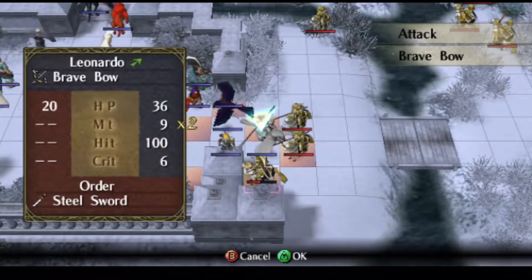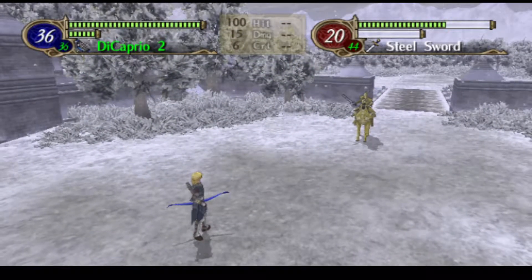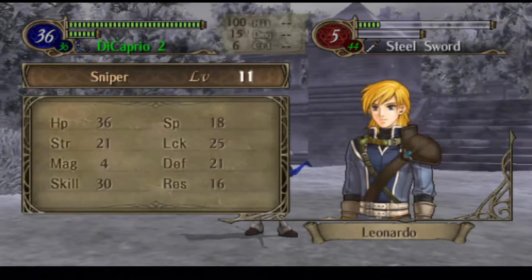Leonardo, you really are bad. We'll just go for the DiCaprio. Maybe I can get Sanaki to hit something. Well, that's enough for him to level, anyway. I think I may have a few speed wings in the convoy I can give him.